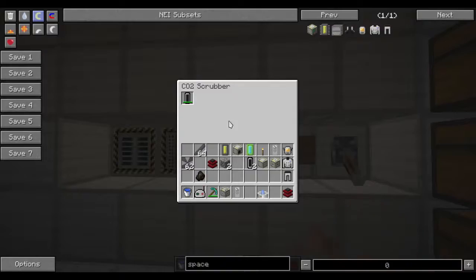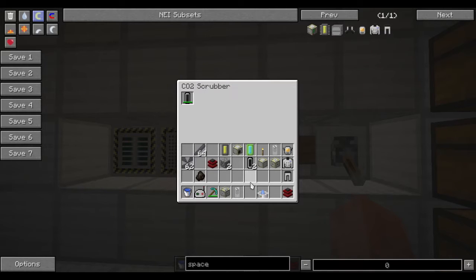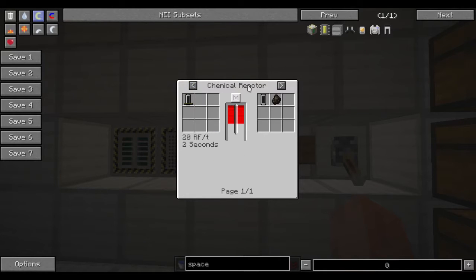Now I'll turn it on. You will see that the durability number starts counting. Once your carbon collection cartridge is completely full, you can turn it into a new cartridge and charcoal by running it through the chemical reactor. It takes about 2 seconds at 20 RF a tick.